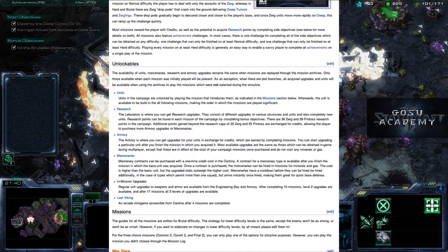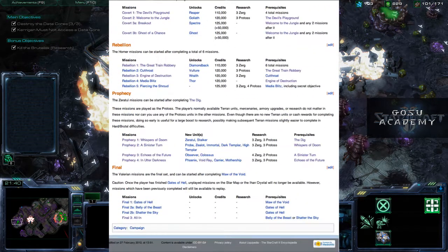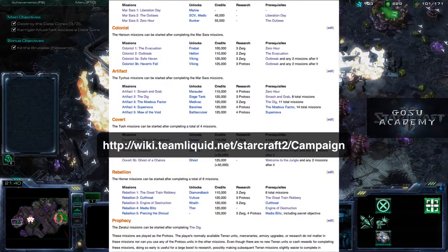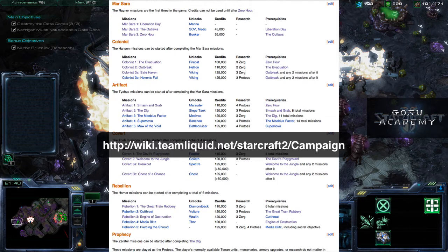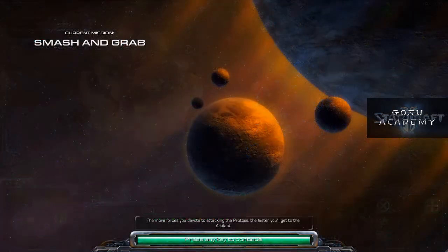To begin these missions, you must first have completed the Marsara missions, then you can start these or do various other missions instead. You do need the Dig to start the Prophecy missions, so you might try to get through that pretty soon. These missions unlock the Marauder, Siege Tanks, Medivac, Banshee, and Battlecruiser, and lots of Protoss research, and Protoss research is especially helpful.